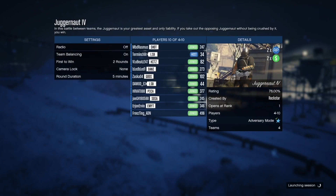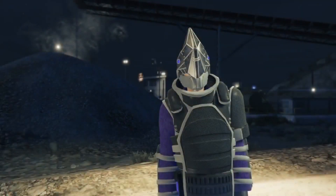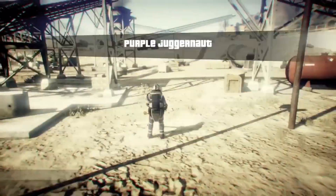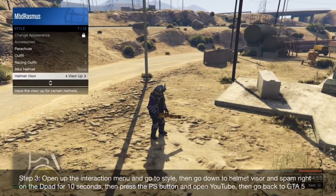You just have to get to the point where you can actually choose the Juggernaut outfit and not have a regular outfit on. Once you've gotten the ability to wear this outfit and started the game itself, once you get to the lobby, open up your action menu, go to Style, then go all the way down to Helmet Visor, and spam left and right on the d-pad for about 10 seconds until you see the visor go up and down.